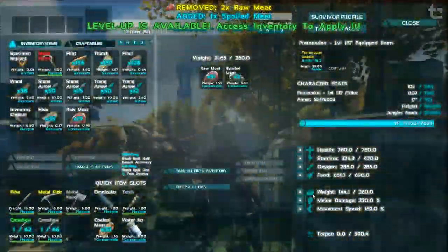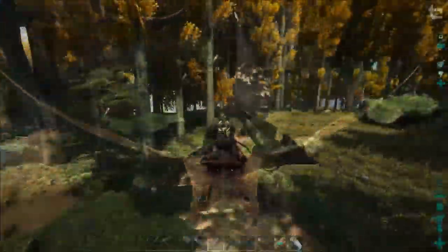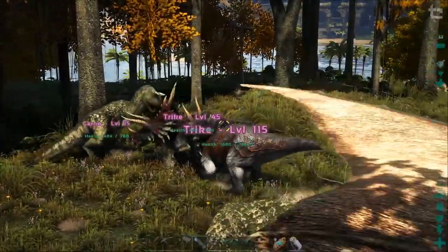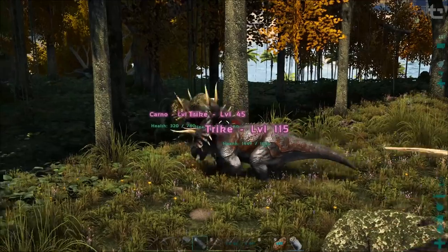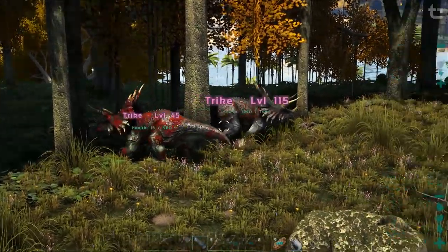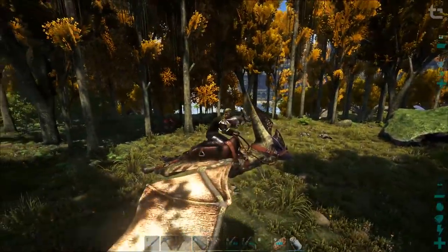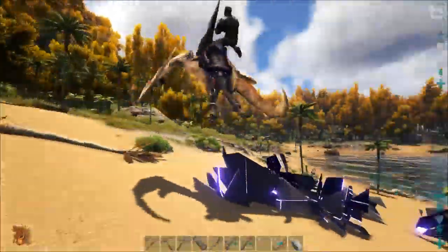We got levels - I'm going into movement speed at the moment. Found a level 15 female Carno - it might die to that trike. It's definitely gonna die to that trike. It's only level 15 - they're not mate boosted, so that's good. That trike slaughtered it - couldn't even kill the first one. Mastercraft Mammoth Saddle plus some more goodies from a loot drop.